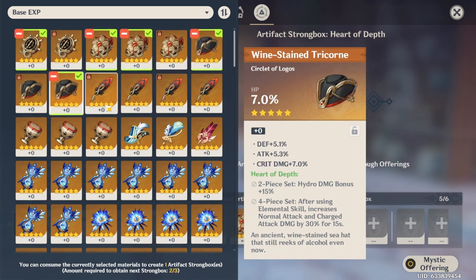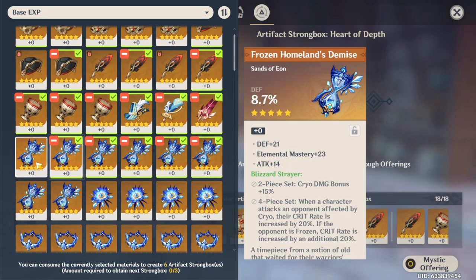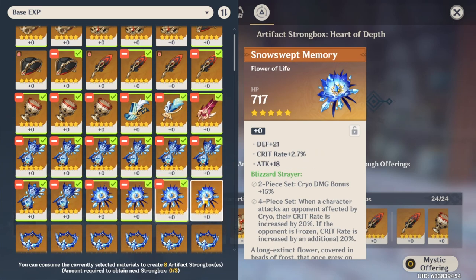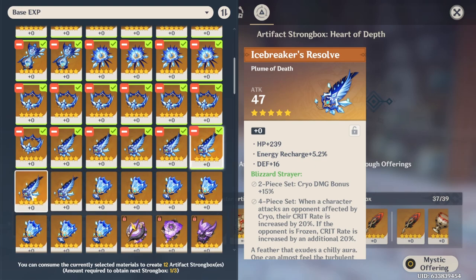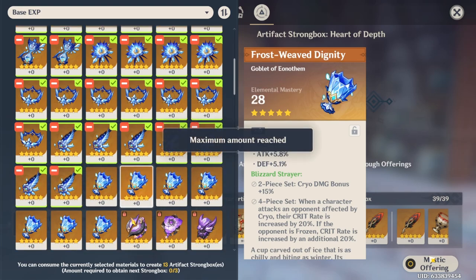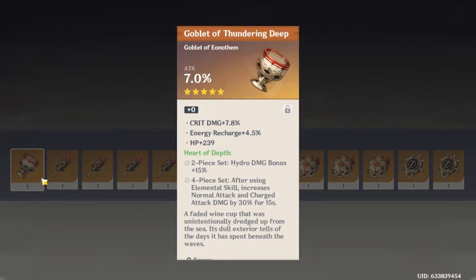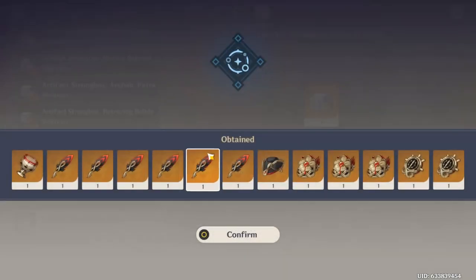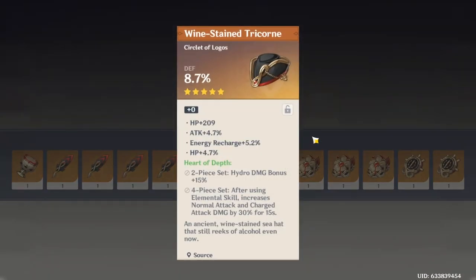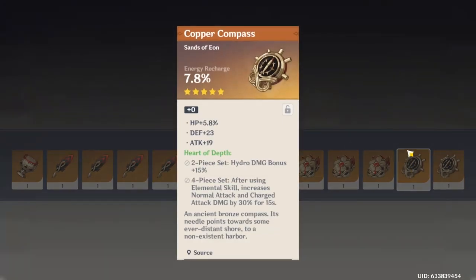Round two, here we go. So these Heart of Depth artifacts are of course gonna be used for Childe — I don't have him yet but once I do I'm going to give him these artifacts so I can make a new Tartaglia build. I already have some decent Noblesse stuff so yeah. We're just trying to improve our feather and our sands, and if we're lucky we can get a hydro goblet but I have not been lucky at all with the hydro goblet.